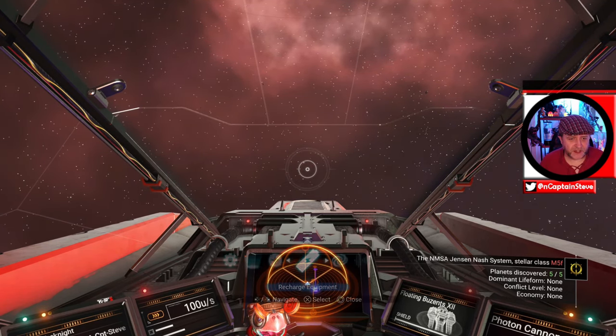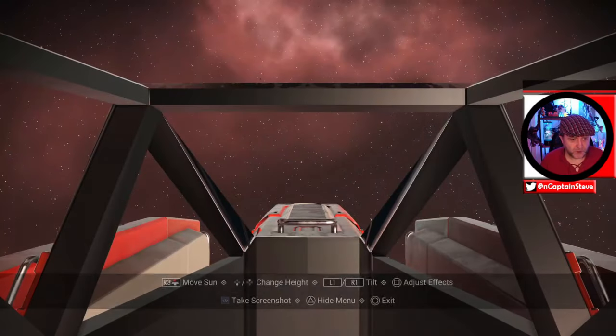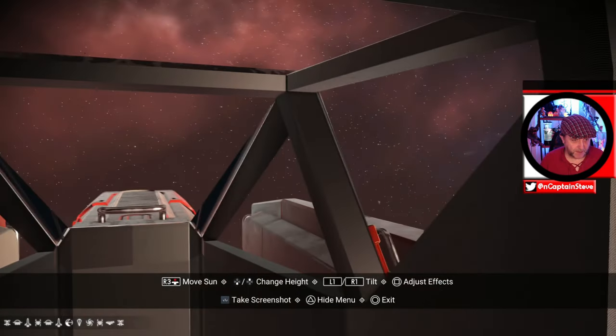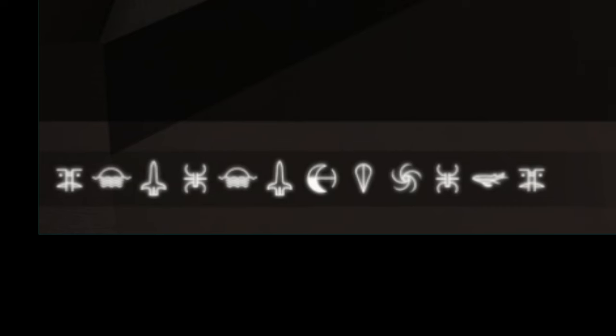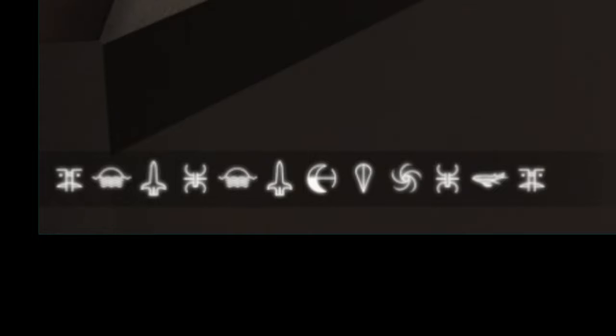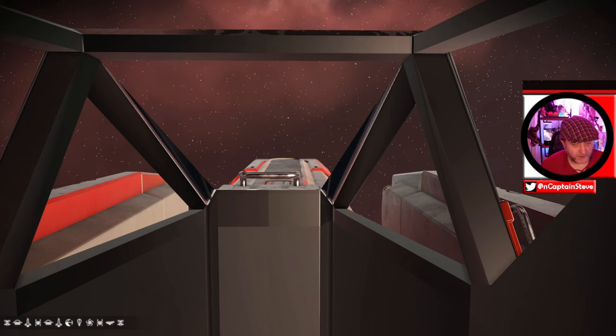Now it's the time to give you those all-important portal codes that you're going to need to come here and do this yourself, because everybody wants to complete their catalogue. There it is on the screen right there. This is inside of Euclid, people inside of the viewerverse — found by moi. I've got a base here; put a base here if you want to. Just don't put it on top of mine. Lovely jobbly, done, dilly and done — so that's pretty much that.